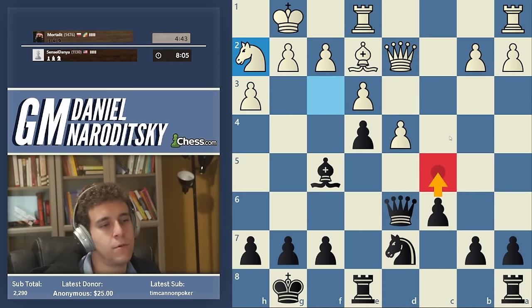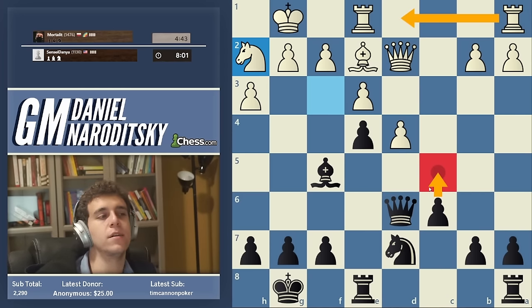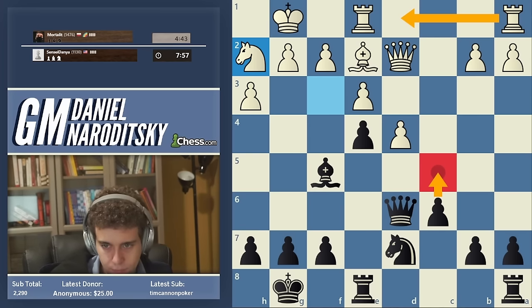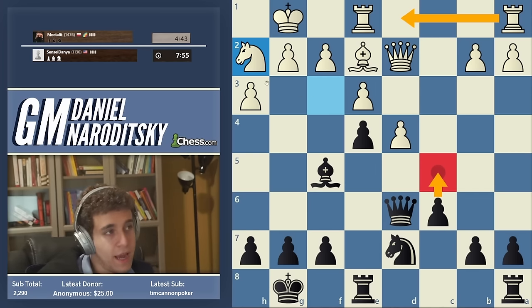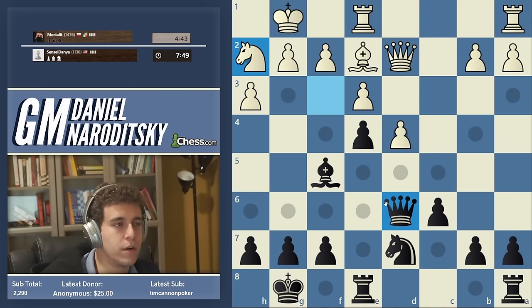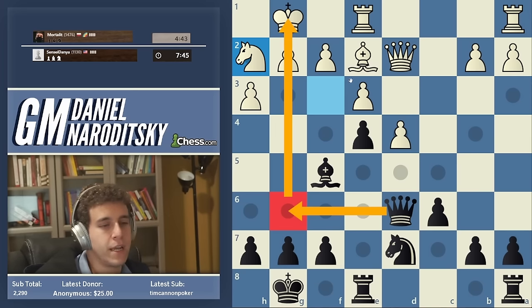Knight f1-e3 is a very high-level idea here, but we can also take a more aggressive stance and play Queen g6, starting to create threats against the king.